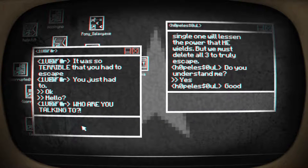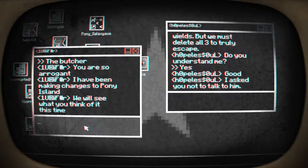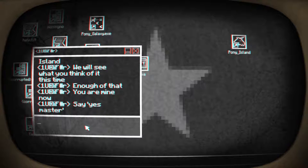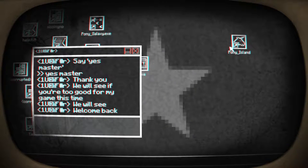Who are you talking to? 'The Butcher.' You are so arrogant - I have been making changes to Pony Island, we will see what you think of it this time. I asked you not to talk to him. Enough - you are mine now. Say 'yes master.' I was trying to type 'go suck donkey dick' but whatever I type it's automatically typing 'yes master.' It's taking control of my mouse - welcome back.